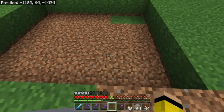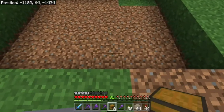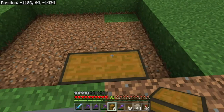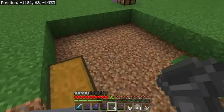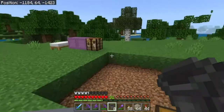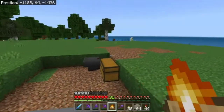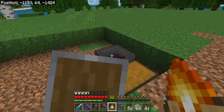We're gonna dig a little hole here and get our first chest put in for all the iron, and a hopper. On this hopper we're gonna have to put a fireplace, but I'm gonna be decorating this at the same time so there will be gaps. This is for the kitty cats.